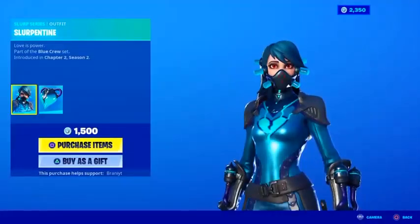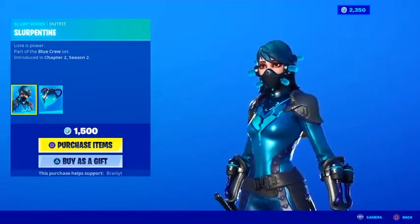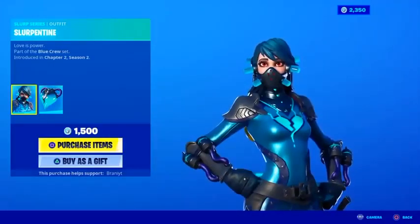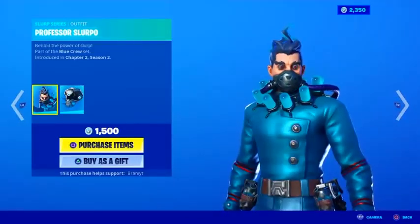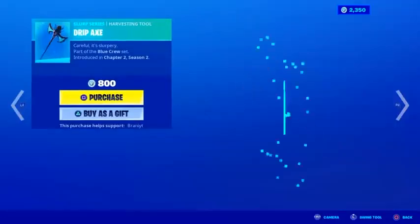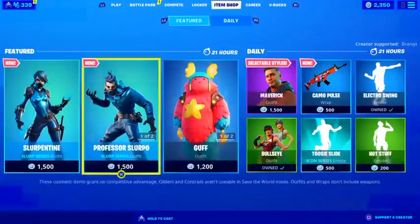We finally have the brand new Slurp skins — these have been leaked for basically this whole season and they finally came out. We got a female version, pretty sick, it's part of the Slurp series rarity. As you guys can see, we have the male version, Professor Slurpo, with the bag wing which is animated. I like these skins, they're unique, and they come with the Drip Axe pickaxe set which drops slurp when you hit things.